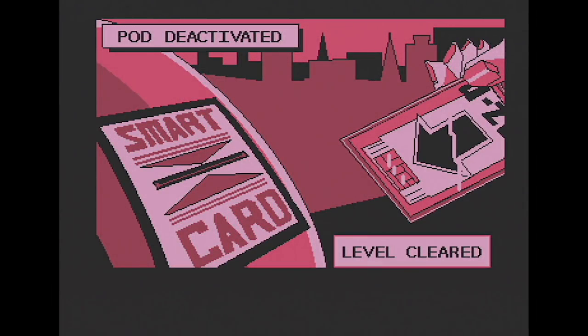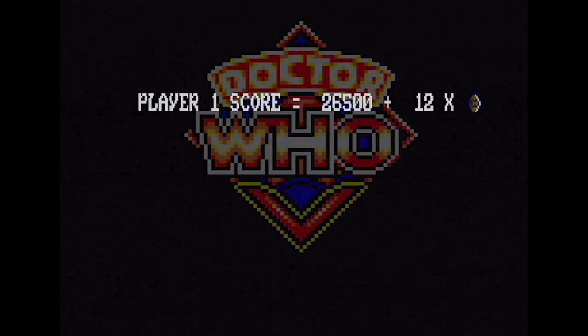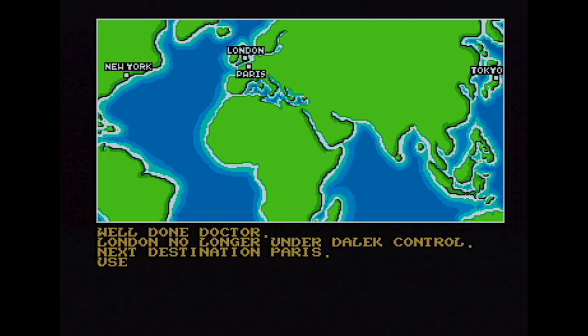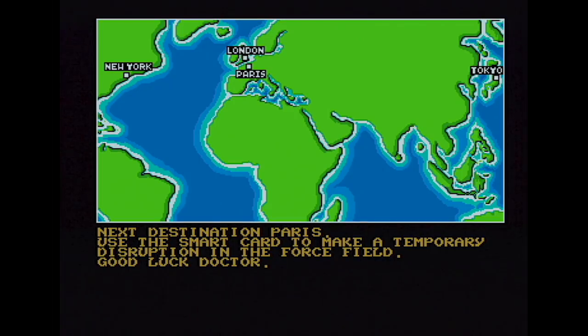We've defeated the end-of-level-one baddie. I do like these cartoon graphics — Pod deactivated. Massively scrolled-up Doctor Who logo that looks like it's on a Commodore 64, but we're on the Amiga, and a font so ugly it looks like an 8-bit font. Message from the Time Lords: 'Well done, Doctor. London no longer has Dalek.' The Time Lords wouldn't care — they're not interventionist. Who writes this rubbish? Loading Paris — level three on the Amiga.